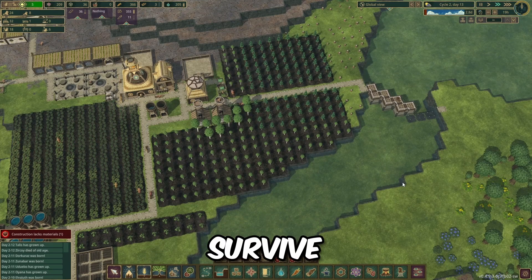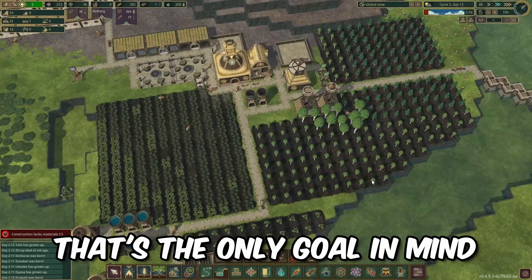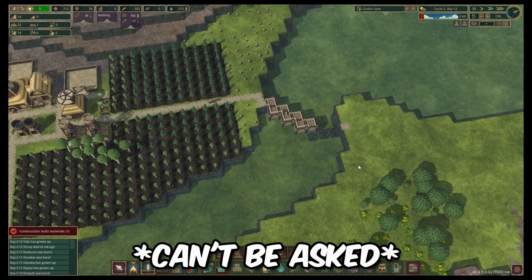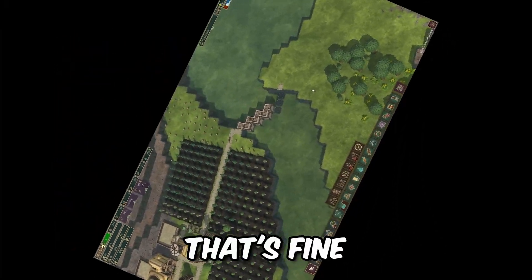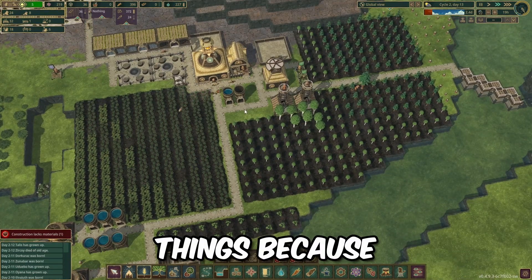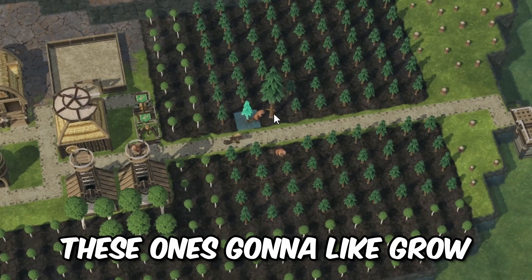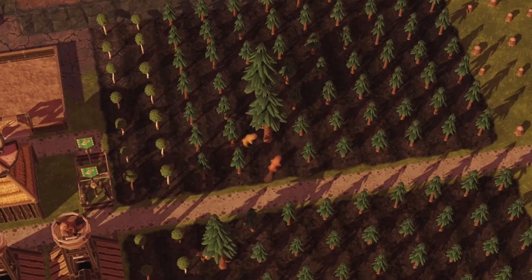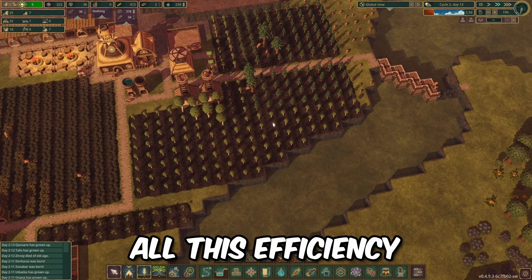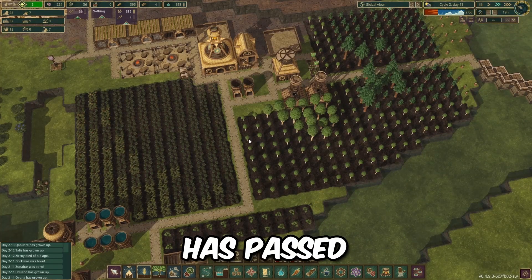We'll have enough for the dam and then we'll survive the drought. The dam is the only goal in mind right now - no other goal. I wanted the 15 well-being but that'll be the goal for the next cycle. No point destroying more things because trees are being - see, that one just grew. Looks good. All this efficiency, all this peak engineering.